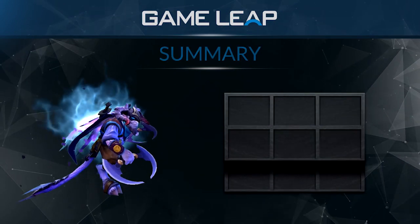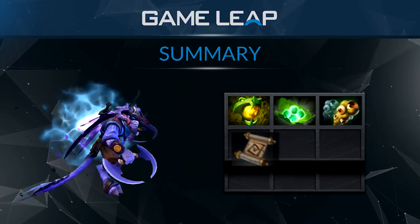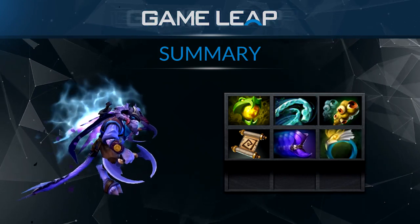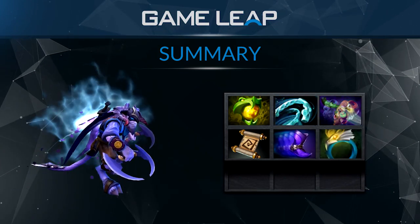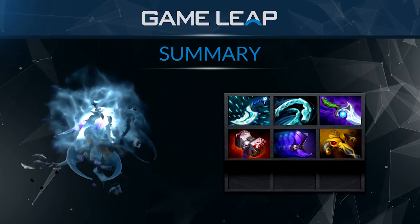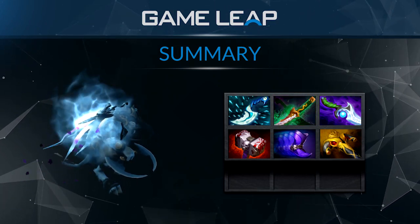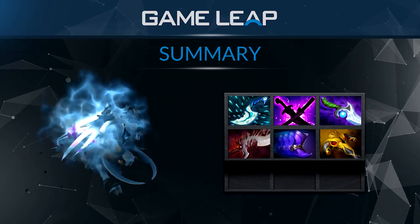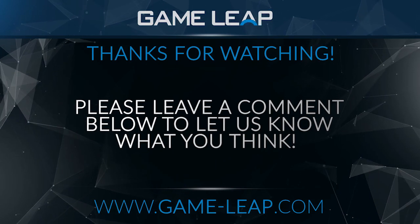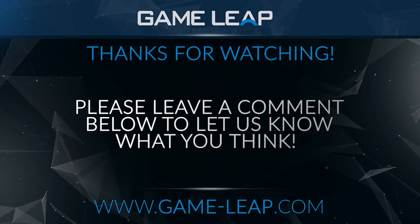So to generalize: normally it'll be Orb of Venom and Tangos, some support items, maybe TP to the lane, you'll always be placing wards. Phase Boots, Aquila, Wind Lace, normal stuff like that. Then you'll transition into Diffusal and Basher, maybe even a BKB — Blink is always a good pickup, Solar Crest is a decent pickup — and maybe transition into a Yasha into an SNY, or upgrade your Basher into an Abyssal if you need to insta-stun someone. As always, thanks for watching, please leave a comment below, and in our next video we're going to be talking about the early game for Riki.